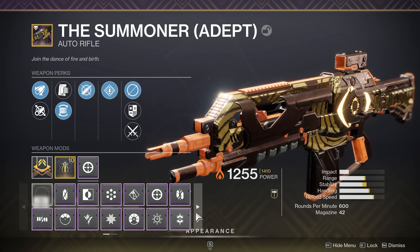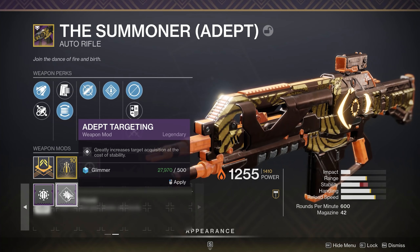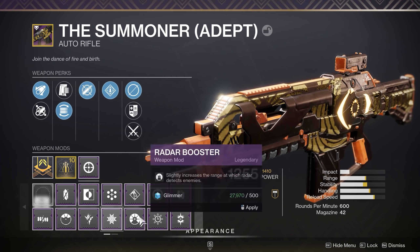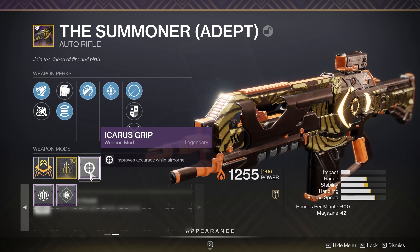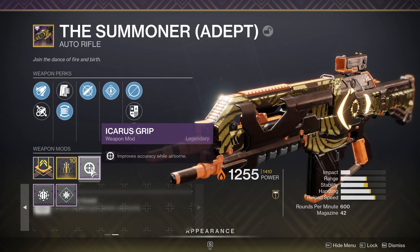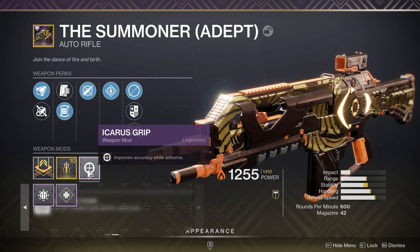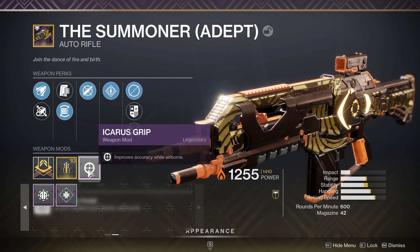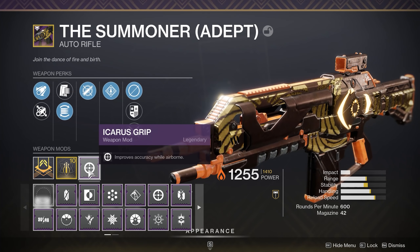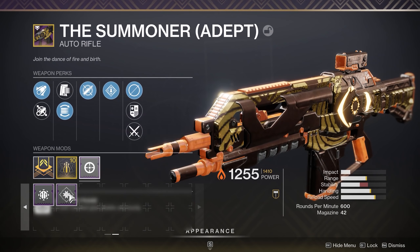But now you guys are wondering, well, is that it? No, that's not it. There's also Adept mods. So here you have Adept targeting and we also have normal targeting — the targeting adjuster mod. You might be wondering, why are you not so happy with the Adept mods? Like, this looks pretty awesome. But you've got to remember, the Adept mods go in the same slot as your old mods. So someone like me who uses Icarus on quite literally any gun in the game, it's kind of like — wait a second, hold on. I can't use Icarus.